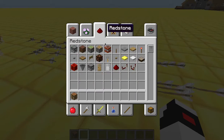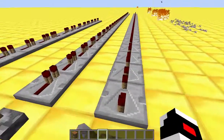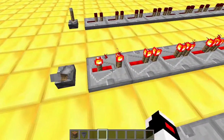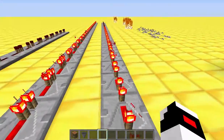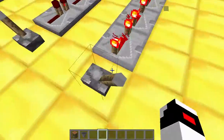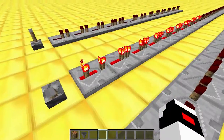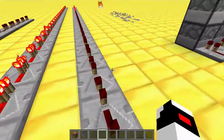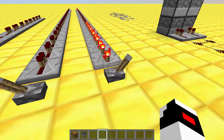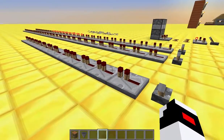Alright, the next thing: repeaters. Flip the switch, go slower. Repeaters on three clicks — notice how these are on three clicks, that makes it go really slow. Two clicks would be faster, and one click would be faster still. If you do a lot of redstone, you'll use that for timing.